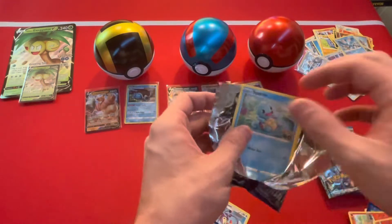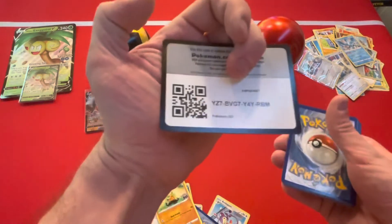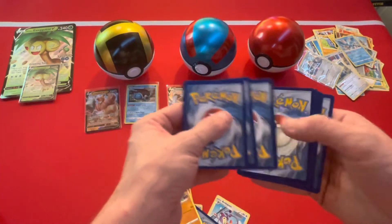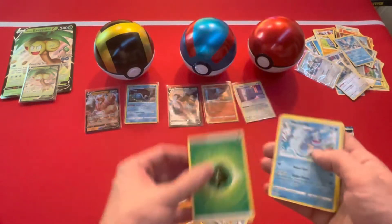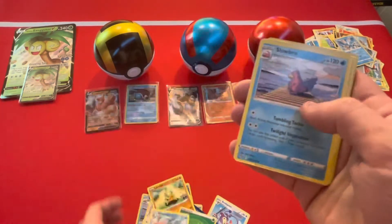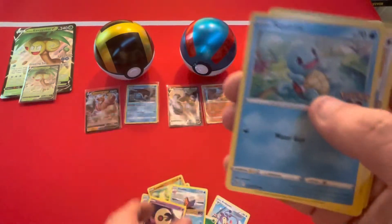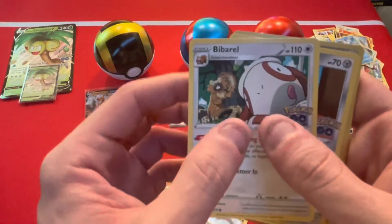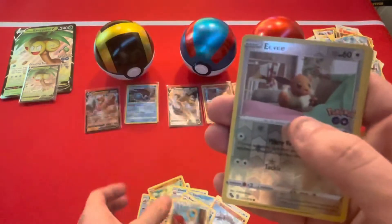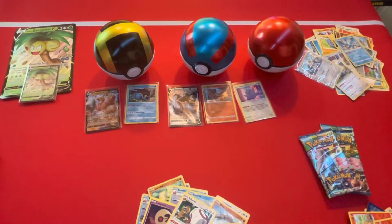All right, can we pull something super gnarly? There's that code for you guys. And here we go — got a Leaf Energy, got a Wartortle, Slowbro, Lunatone, Squirtle, Bidoof, Onix, Bibarel, Meltan reverse, Eevee, and a Gyarados! All right, very good.